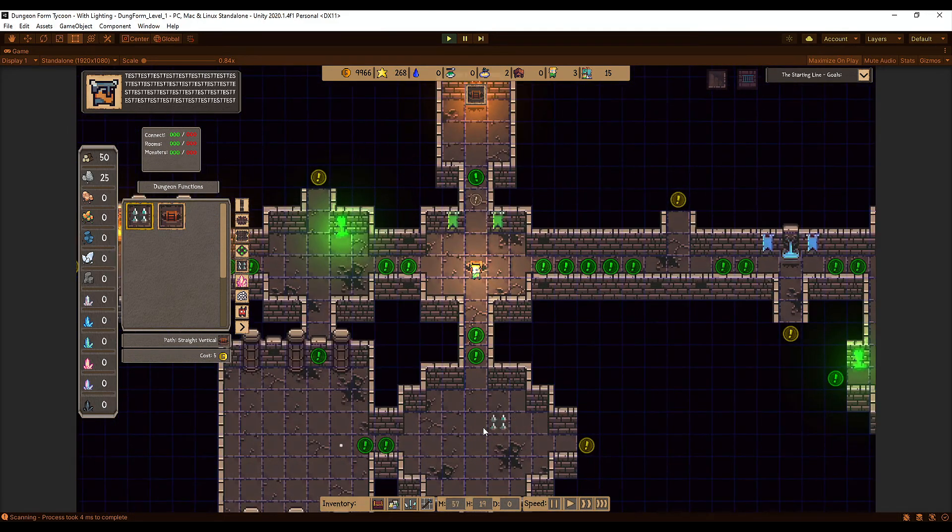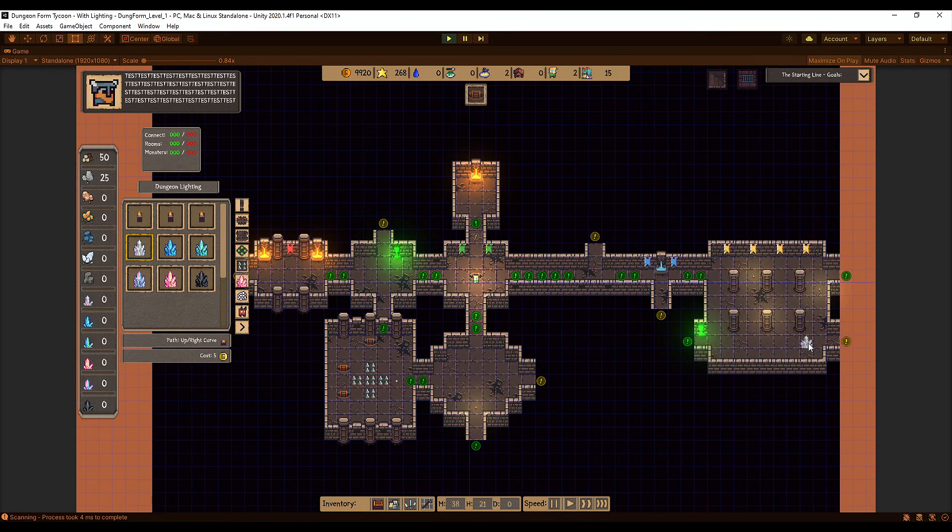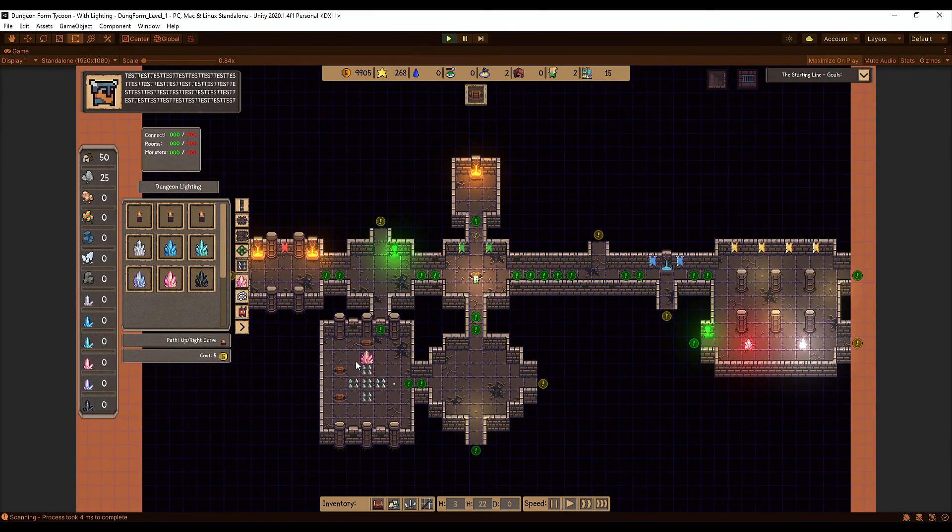Function blocks include traps that damage you, monsters, and a custom exit item so you can place an exit wherever you want. Dungeon lighting includes torches — a bit too large at the moment — and crystal lighting which is more expensive but covers a much bigger area. The placement range has been increased for testing purposes but will be brought back down.